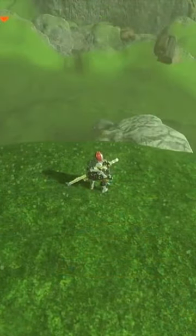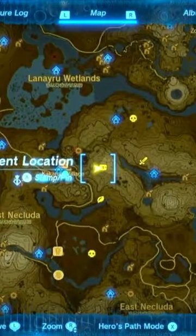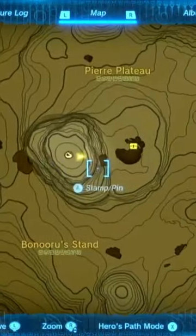There's another spot on the map where you can get a Lynel bow for free without fighting a Lynel — well, I say for free loosely — but if you check out the map here, just east of Kakariko Village. I'll add a marker on this plateau here.